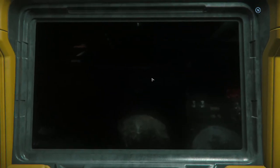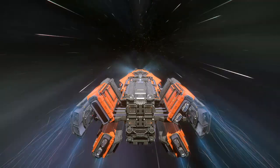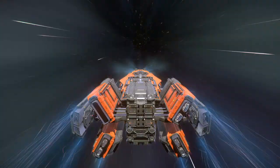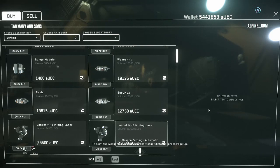You can't buy stuff at refinery shops. I mean, you can see stuff on display, but the kiosks don't work. I went to another refinery to see if it was just that one, but no, it's all of them. You have to buy mining stuff at Dumper's Depots in cities.